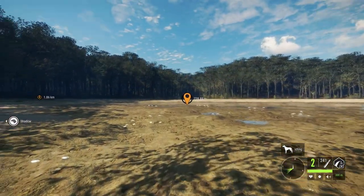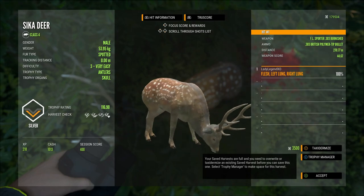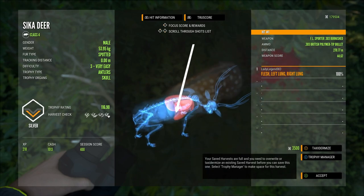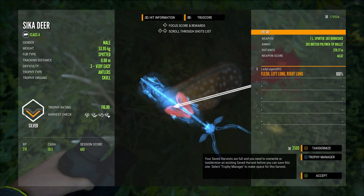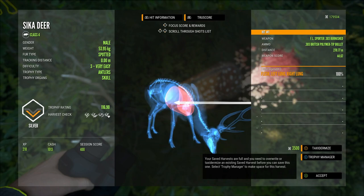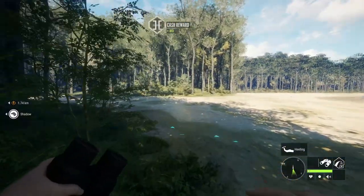That was pretty sweet! Let's go see what shot we got. These sika are so beautiful - that was a double lung from 270 meters. The penetration on the 303 from almost 300 meters is pretty incredible. Most class 4 to 8 rifles will give you a single lung from 300 meters, but the 303 had no problem penetrating and getting both lungs, and that is again with the polymer tips.